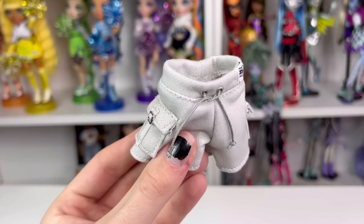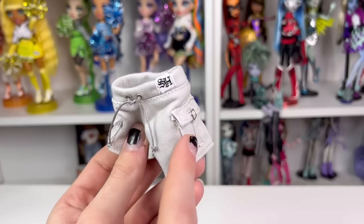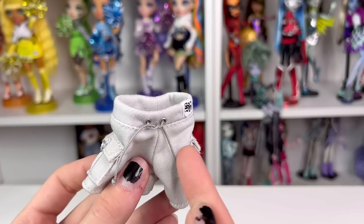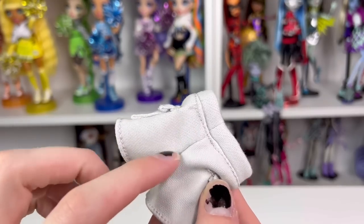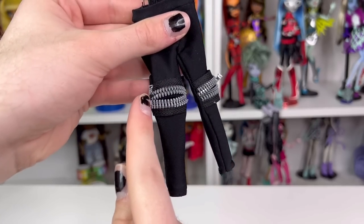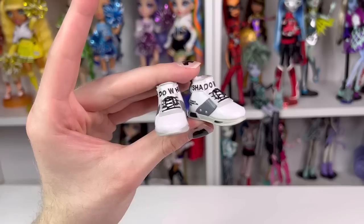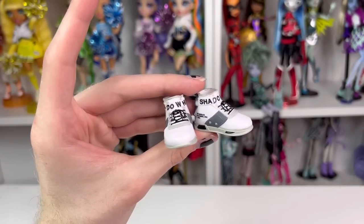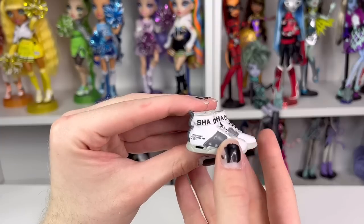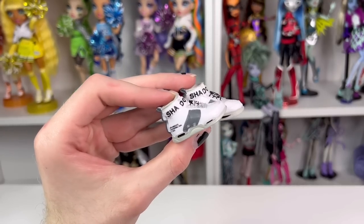He also has gray shorts made of polyester or cotton with an 'SH' for Shadow High patch in white, two pockets, and two silver aglets with a pull string — that's how they go on the doll since there's no velcro. He also comes with black leggings that have zippers at the knee with a faux little pull handle — they're really a big statement piece on their own, but they go under the shorts. His second pair of sneakers are white with gray details on top, 'Shadow' spelled all the way around, black laces, and very detailed gray bottoms that say 'Los Angeles, California, United States of America, copyright 2022.'